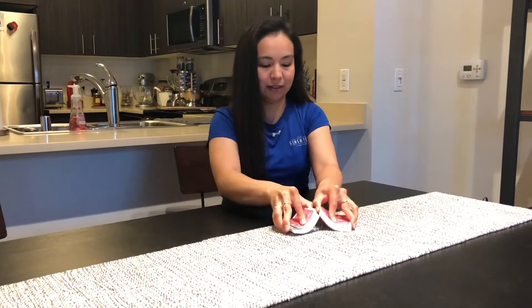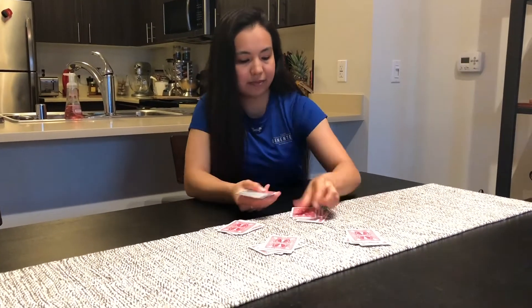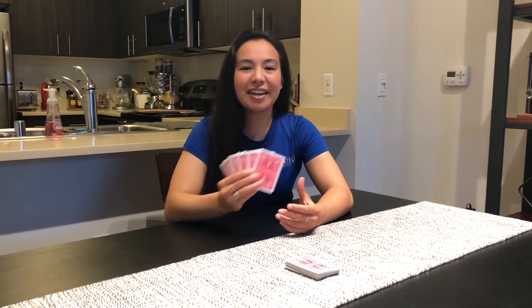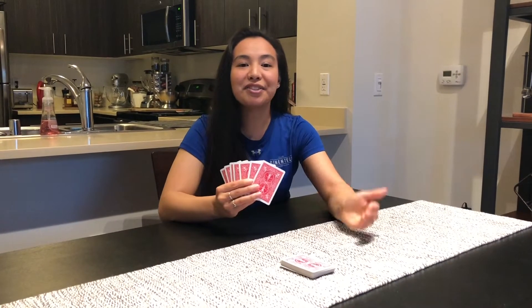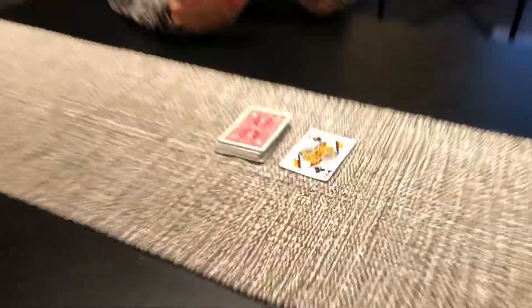Now we are ready to play. Let's shuffle the cards and deal out 7 cards per player. Now that everyone has their cards, the person left to the dealer plays first. Who plays the Queen first? Let's draw 2 cards. Let's see what Pigtails plays next.